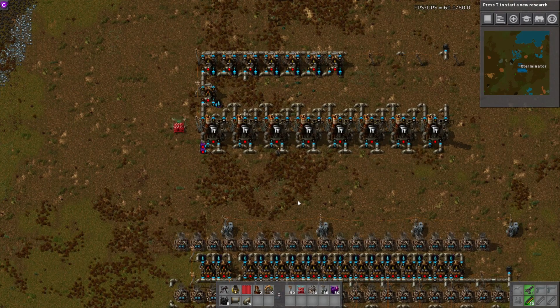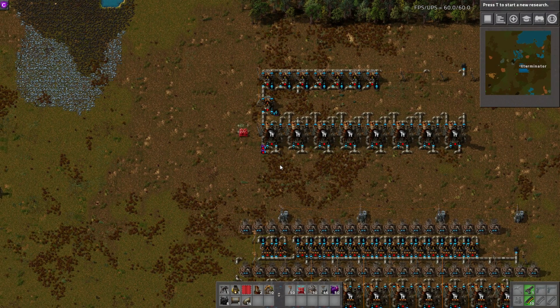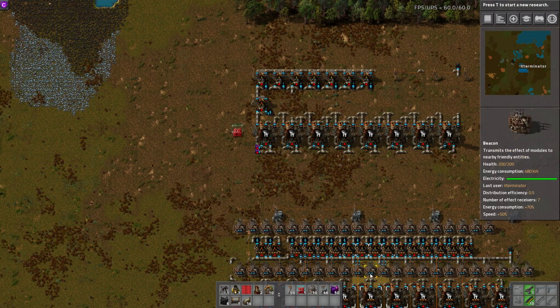Hey guys and welcome to another Factorio tutorial. I'm Exterminator and thank you for joining me. Today we're going to go over the new oil cracking ratios for 0.15. We're going to start with a standard build — no modules and no beacons — and then we're going to show a beacon and module build down here.